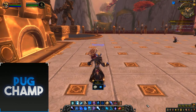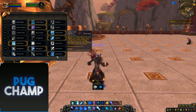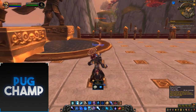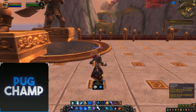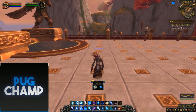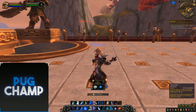For the single target rotation — because I don't have a lot of haste I'm running Ebonbolt, Frigid Winds, Splitting Ice, and Glacial Spike. I'm going to demonstrate this with the Rune of Power build where you're just standing still. You want to position yourself so your Ice Lances hit two targets. Before the fight starts, put down your Rune of Power.